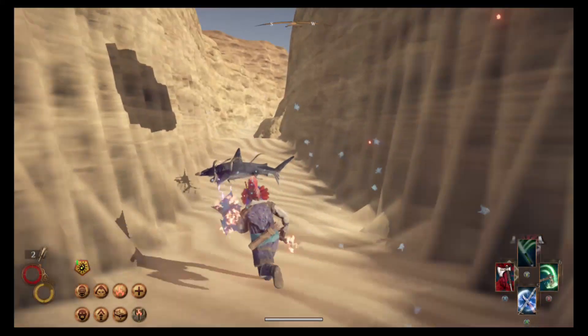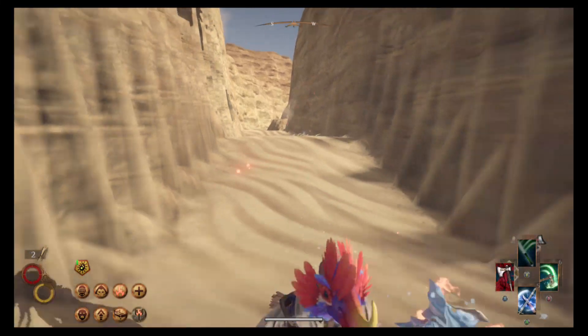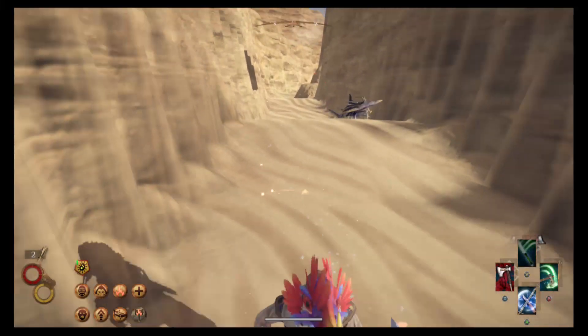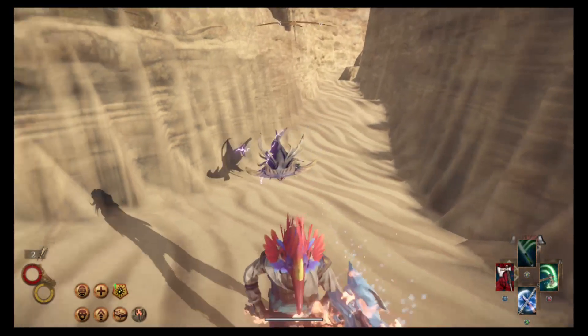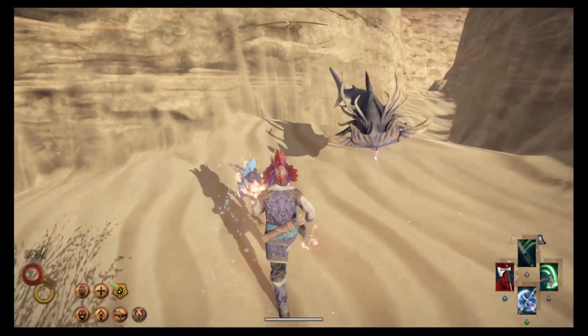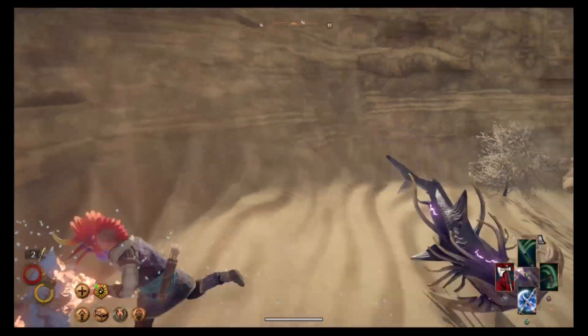These are very fast, agile creatures — if you're wearing heavy armor and try to outrun them, it's not going to work. Let me show you the speed. I'll let him notice me first. Look at that curl-forward hook motion — forward then hook, there it is again, swirling around.